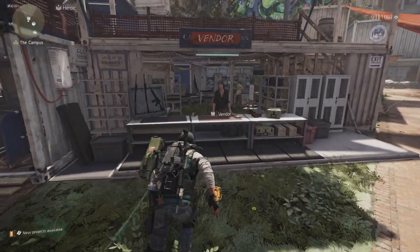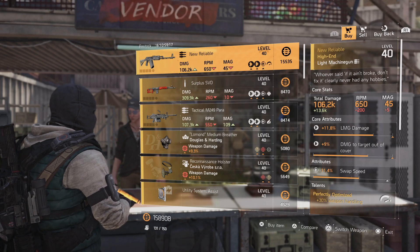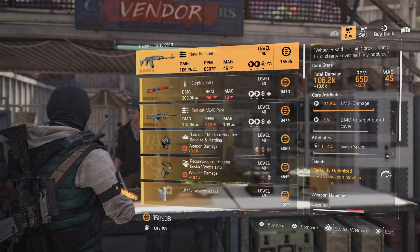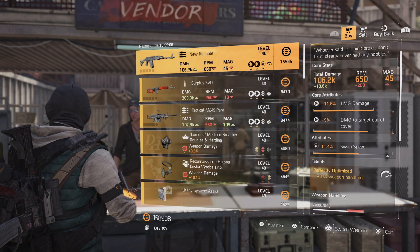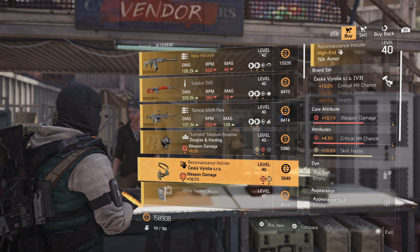The next item is at the Campus vendor. She has a New Reliable — I already have one so I wouldn't get it, but if you're looking for it: it comes with Perfectly Optimized, 30% weapon handling, LMG damage, and damage to targets out of cover. You could reroll the swap speed and optimize it — that's a pretty decent pickup.